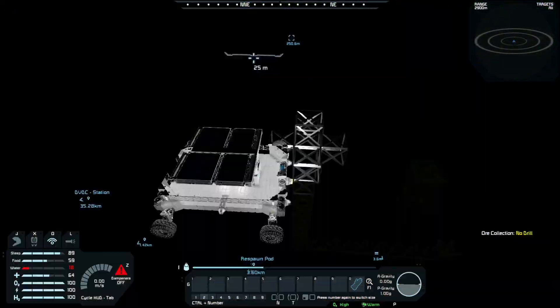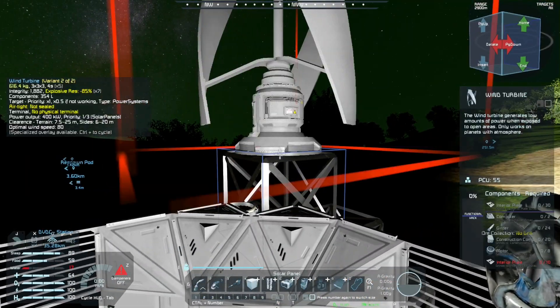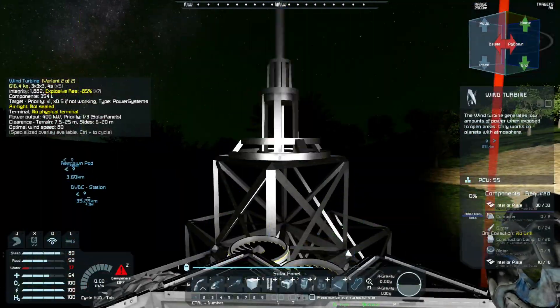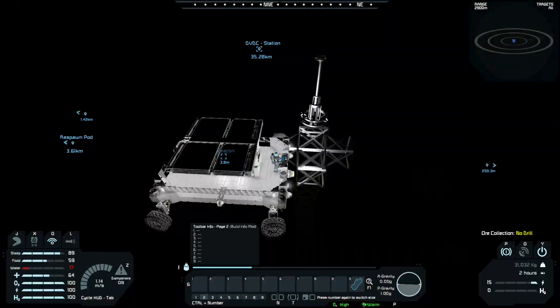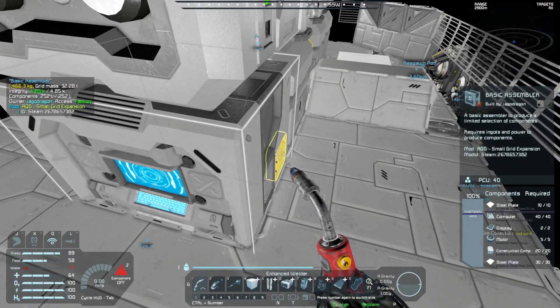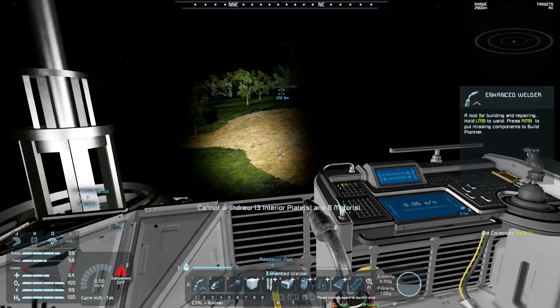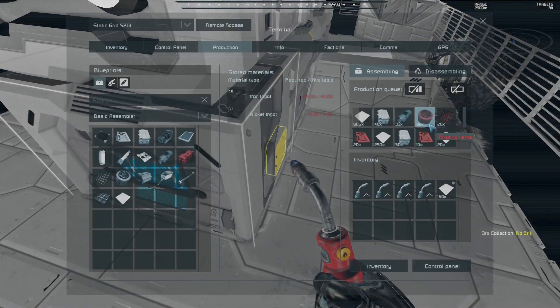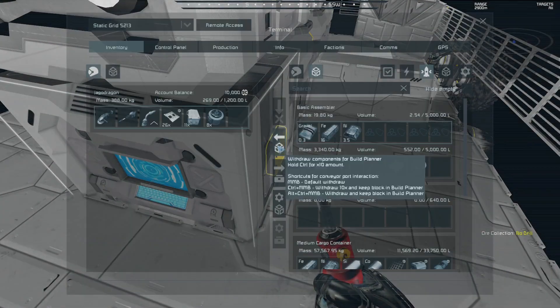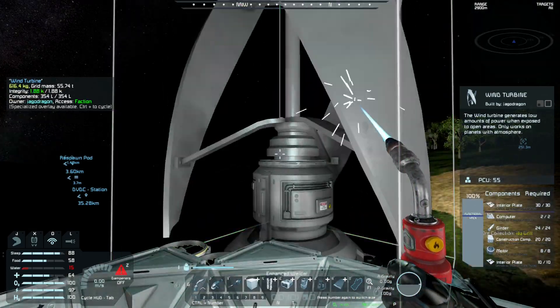It's not the most elegant way to do things but it seems to be working. You know what they say - if something seems like a bad idea but it works, it's not a bad idea. A little bit higher... I am too close. I need interior plates to build these. Let's move as close as we can. Let's go ahead and change the production up a bit - I need all of that but for now let's just worry about getting the wind turbines done.